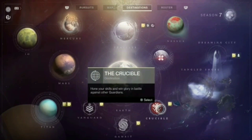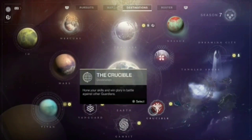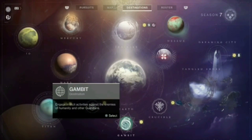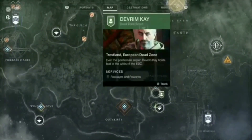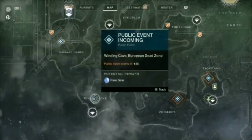After that, head to either or both the EDZ and Nessus and bounce around hitting public events. Public events are going to grant you five Solstice keys for every completion.